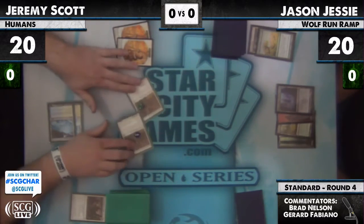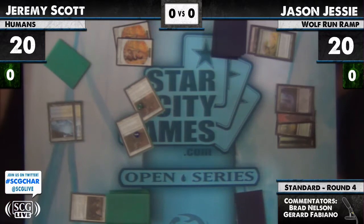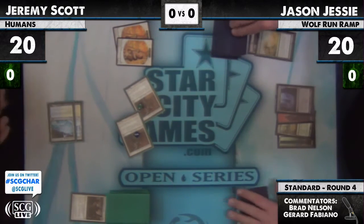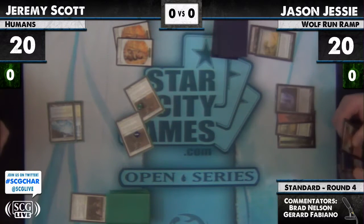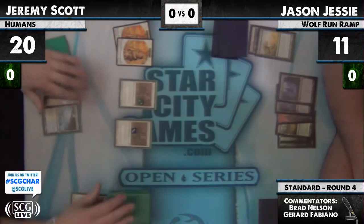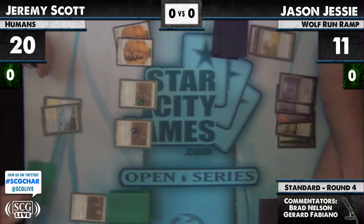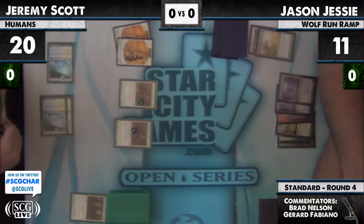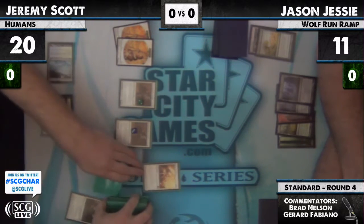Jeremy's got some big guys and he's turning them sideways. Let's see if Jason's gonna do anything. He has to do something. Maybe he's trying to draw a white source for a Day of Judgment — like what is his out in this game? He doesn't have Day of Judgment and he only has one white source. Maybe getting that mountain comes back to hurt him. We'll see if he ends the game — I don't even know if he has Day of Judgment in here.